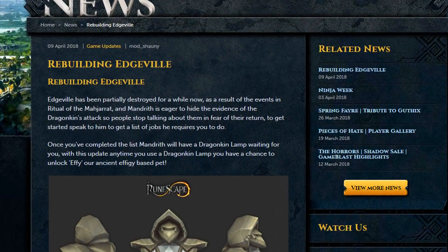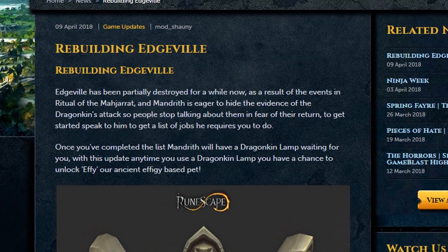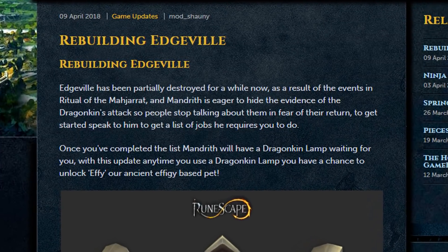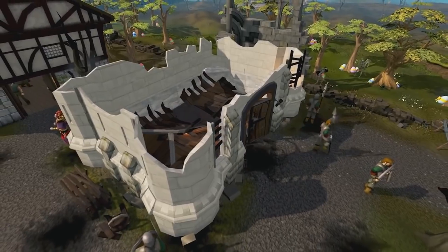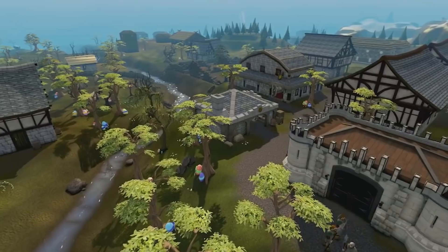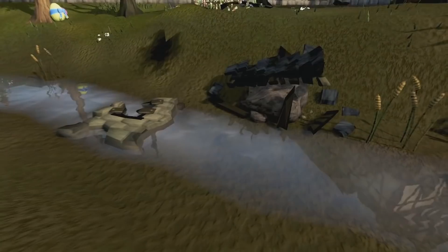Alright guys, so those of you who may not know, Edgeville has actually been destroyed for quite some time now — many years in fact — as a result of the events in the Ritual of Madgerot quest. Mandarith in Edgeville has been eager to hide the evidence of the Dragon King attack.